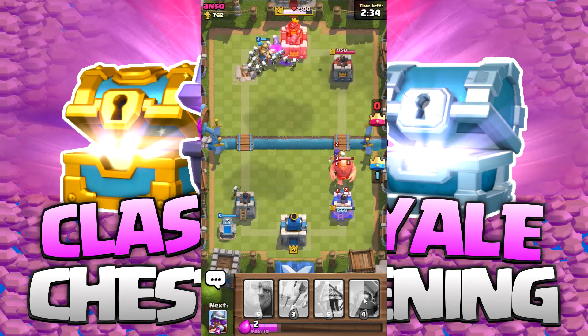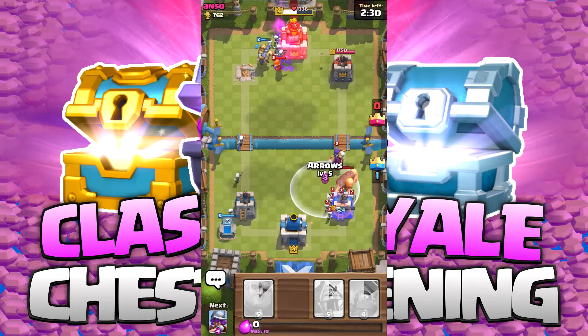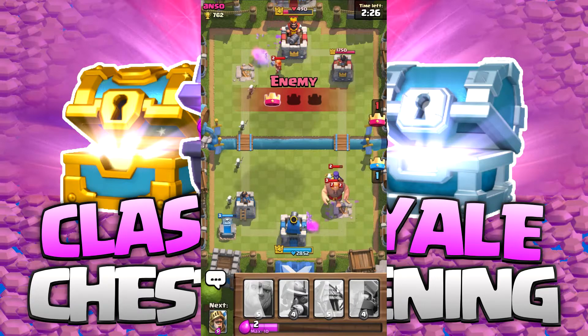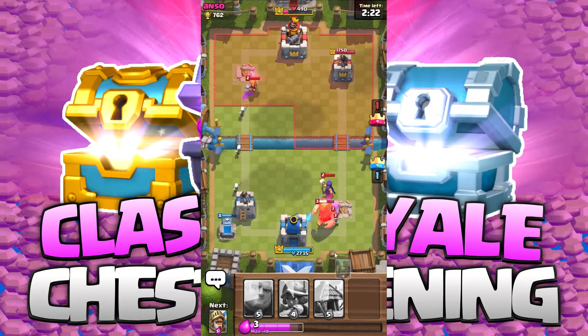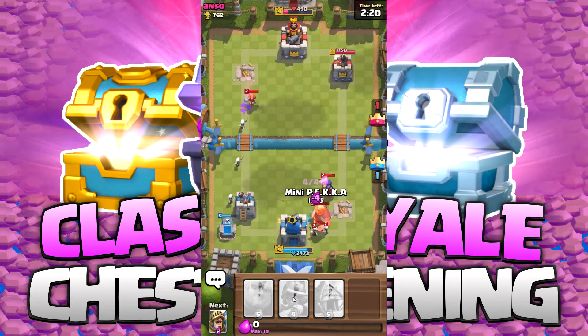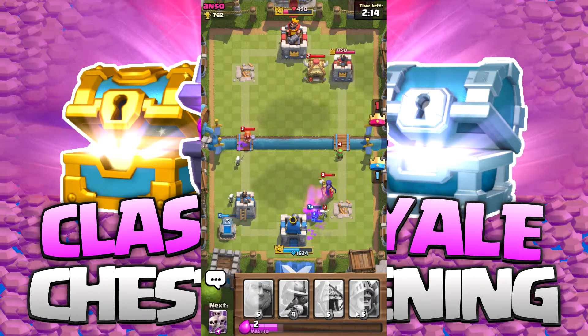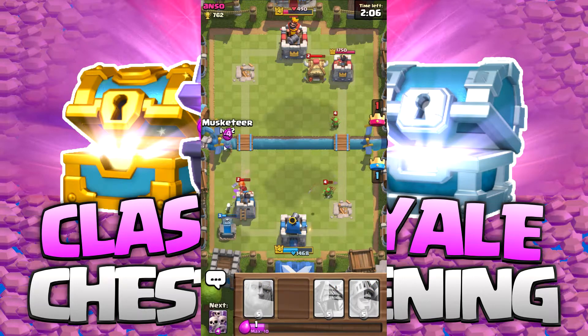The giant and witch are going to do a ton of damage, but our prince is beating the living crap out of that tower. We just lost a tower now as well. This is tough, but we have their king tower down to 490 hit points. Let's get a Pekka over here and get rid of these troops — we've got to take down that giant and that witch. We managed to do it. That Valkyrie is slowly closing in, but our constant stream of skeletons is creating a big distraction.